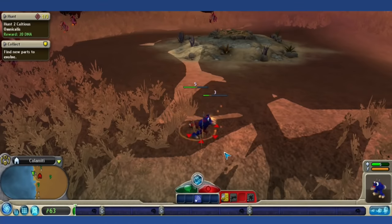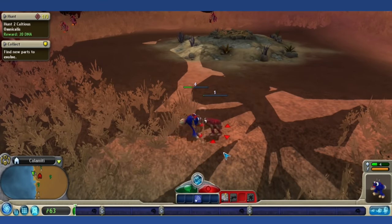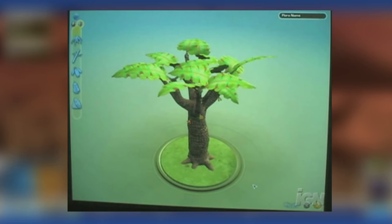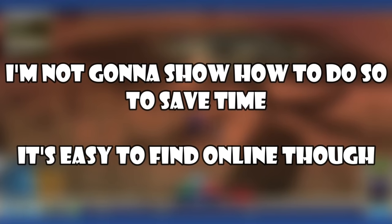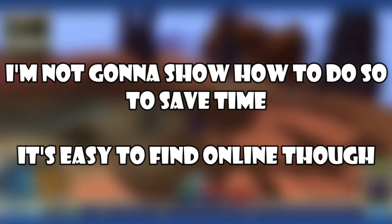Plant Editor: In Spore, every planet has a handful of small, medium, and large sized flora. In early builds, players would have been able to create their own plants, but this was removed in the final release where plants are Maxis-made only. It is possible to access the bug-filled remnant of the editor with a similar method to the hidden cell editor.